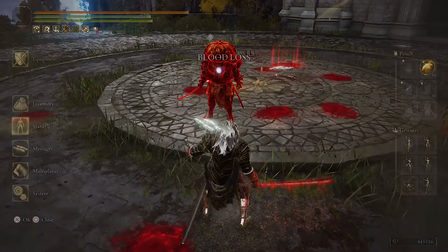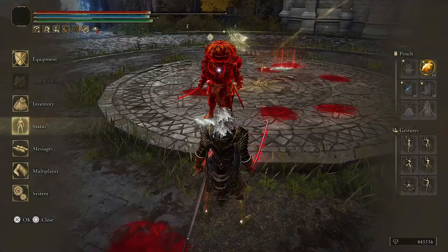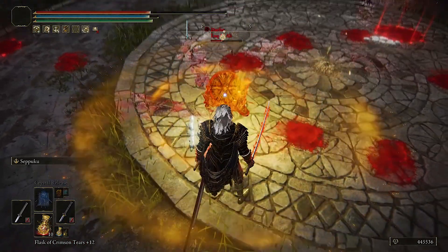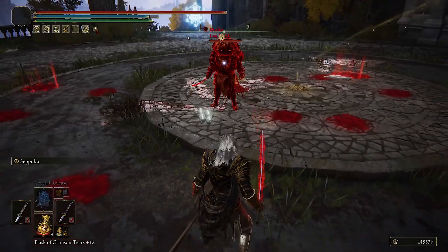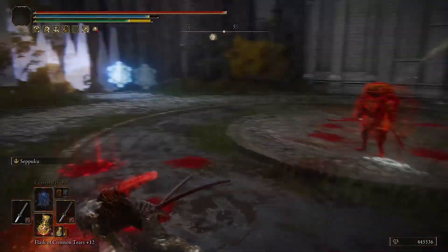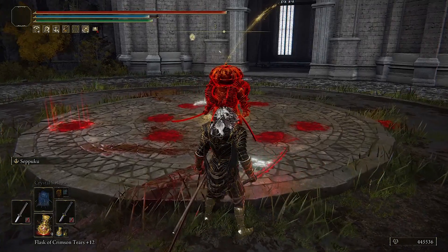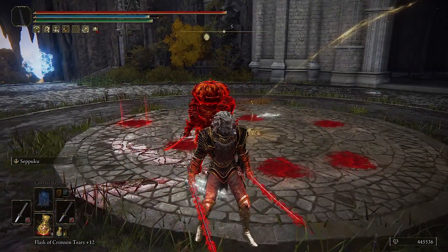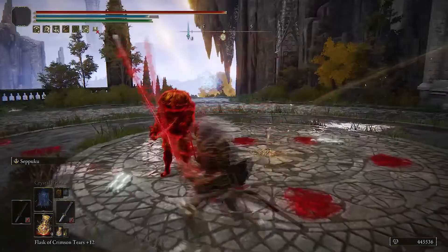If you do both Seppukus you lose 800 HP. And the bleed is not even activating — it now takes five hits to activate bleed with dual Seppuku. It's still good because you get nice attack damage, but you can't cheese your way with bleed anymore, so that's something to keep in mind.